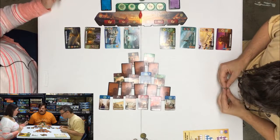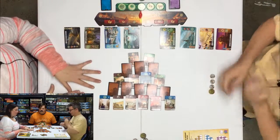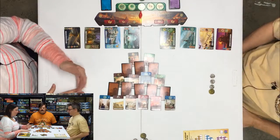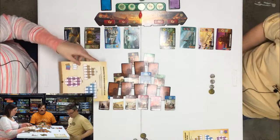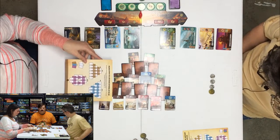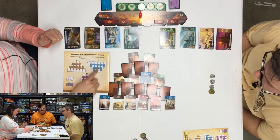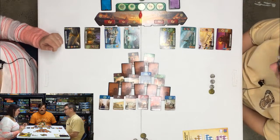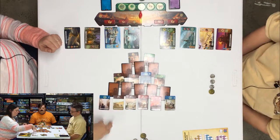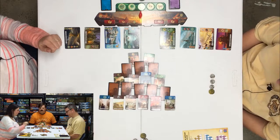Okay, so everything's set up. I'll just go over the board a little bit. So in Seven Wonders Duels, the cards that you draw are in the middle, and they're in a certain organization based on what age it is. So age one is this shape, age two, age three. Some cards are turned over, some cards are not, and as you reveal or unlock other cards, you can reveal them.